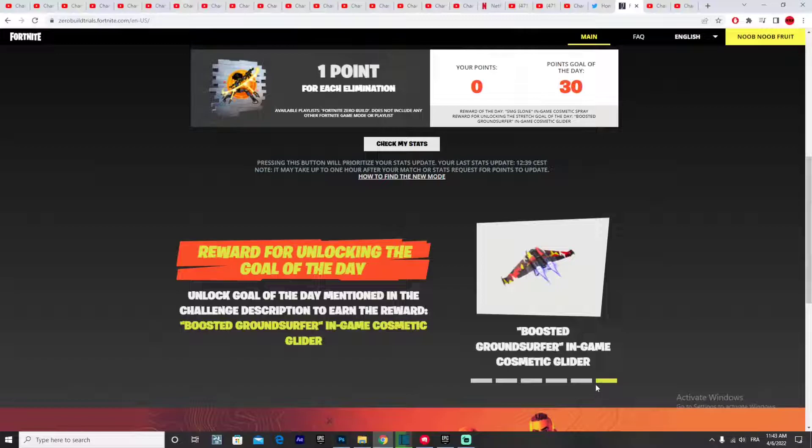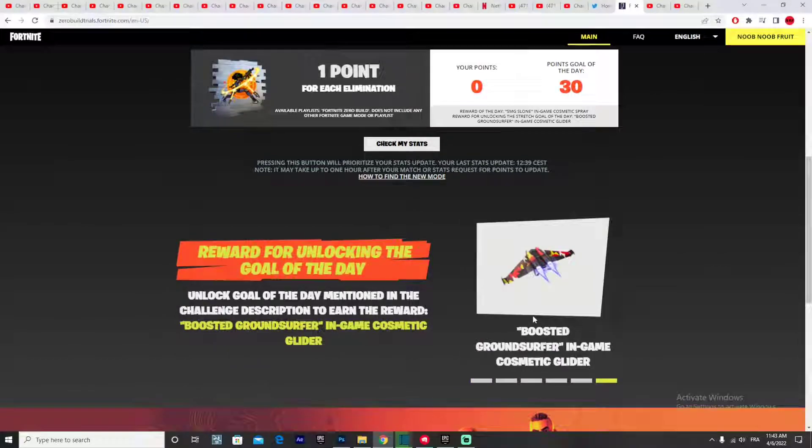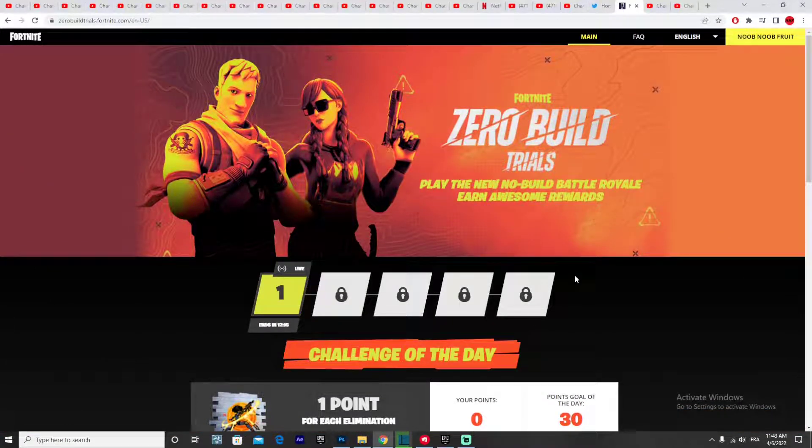Hello everybody, I'm Noob Noob Fruit, and in this video I'm going to explain exactly how you can get the Boosted Ground Surfer glider, which is absolutely free in the Fortnite Zero Build Trials. You need to log in to the website zerobuildtrials.fortnite.com — I will leave a link in the description box below.